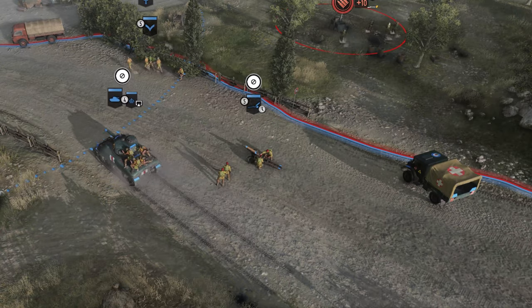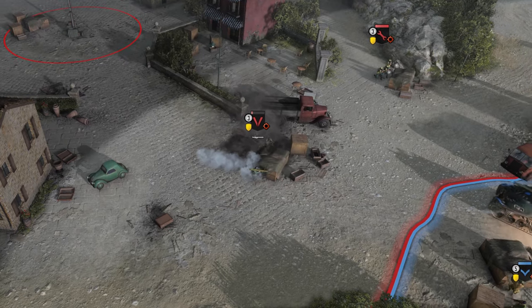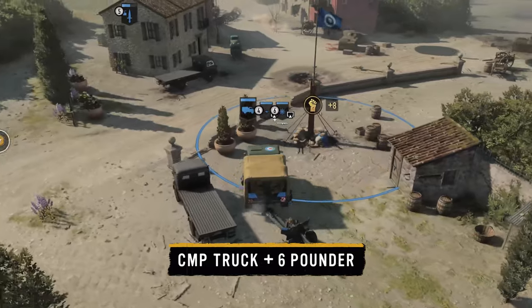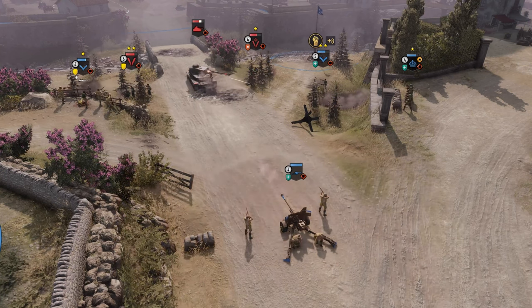The Commando Drop can be upgraded to also drop a supply cache of munitions, or you can unlock the airdropped M1 Pack Howitzer. Capable of auto-firing at long range, it will no doubt prove useful. You won't get far without a counter to enemy tanks — a CWT truck with a 6-pounder can be called in to deal with those kind of threats.